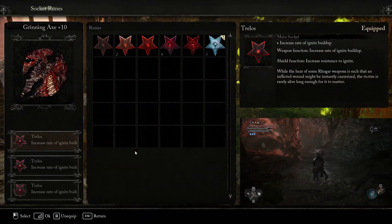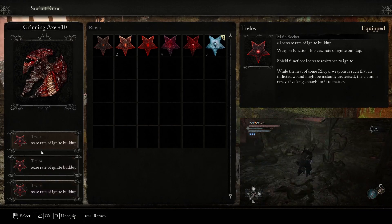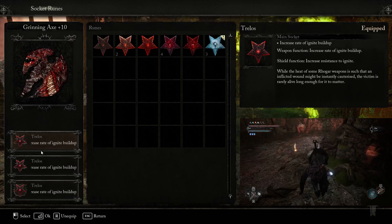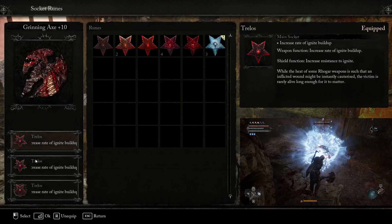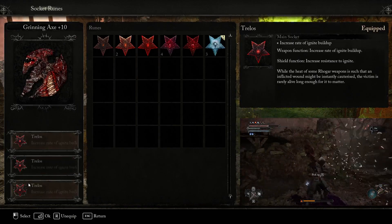Now when it comes to the runes, they're all going to be using the same exact runes. Every single one of our rune slots is going to be the Trilos runes. This can be found off of the enemies with the Fire Great Swords — I'll show you where I found mine. It took me about seven or eight minutes to get these, it's fairly easy to get. We're going to put them on both axes so that we have as much Ignite buildup as possible, because we want to blow everything up as much as we can.